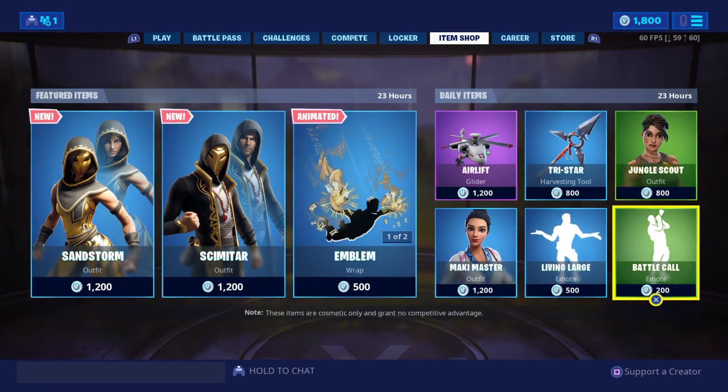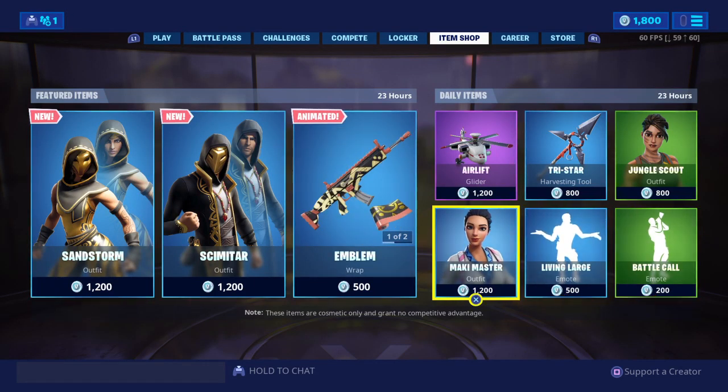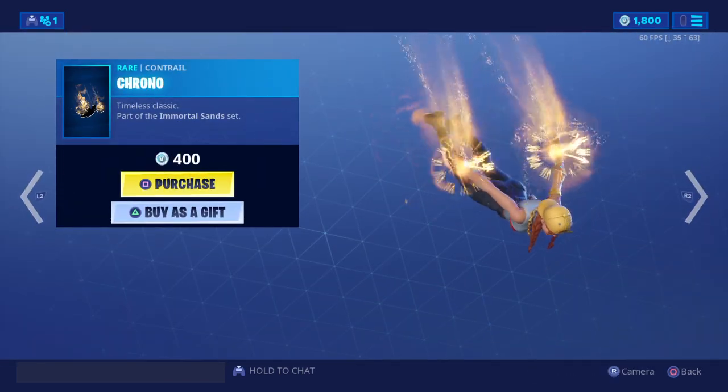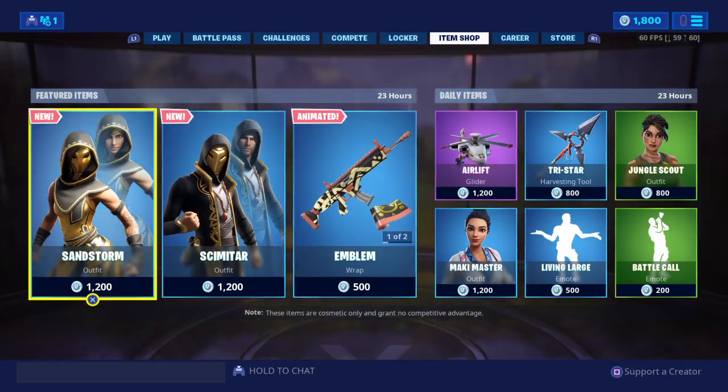Here is the item shop. So what we have here is new skins, a new emblem, and a new contrail. Yeah, that's pretty much it.